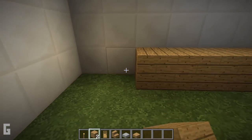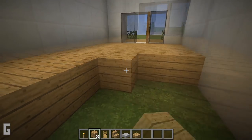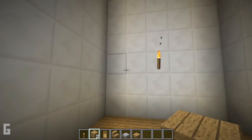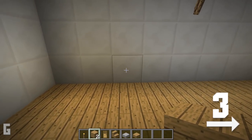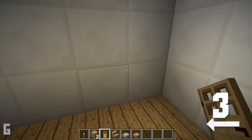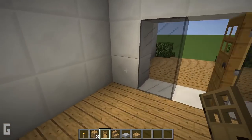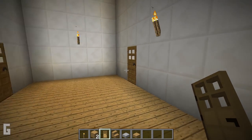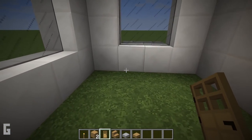First, add oak floors right inside the front door. Then we can install doors at the back of the house. Move over 3 spaces and place a door here. Then on the opposite wall, install a door on the third space over as well. And then we can install one more door in this room, right in the front right corner as you walk in the door. Then we can replace the dirt floor with oak wood planks.